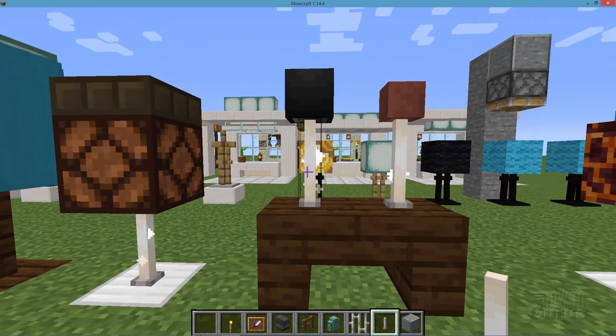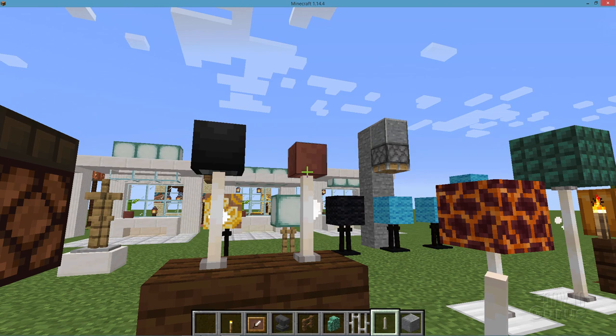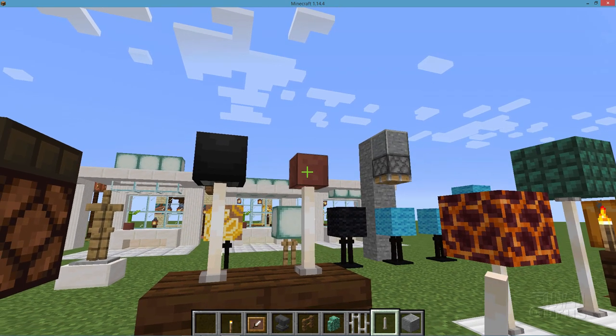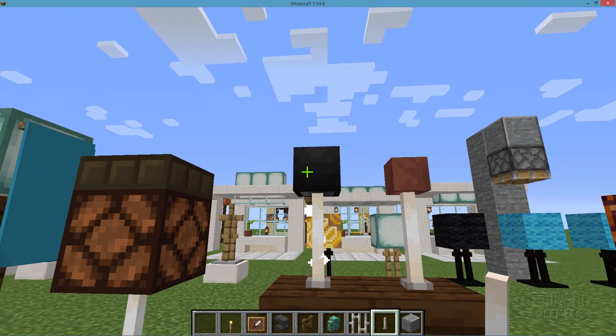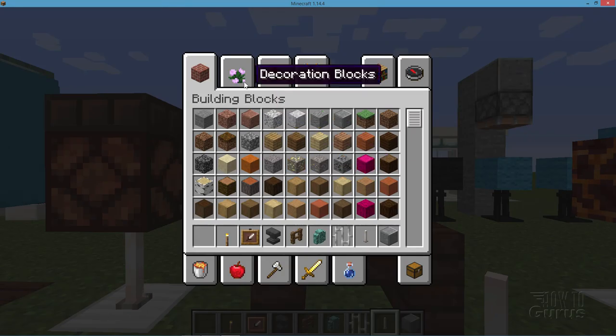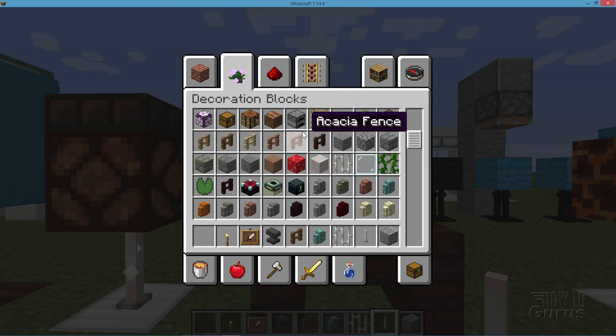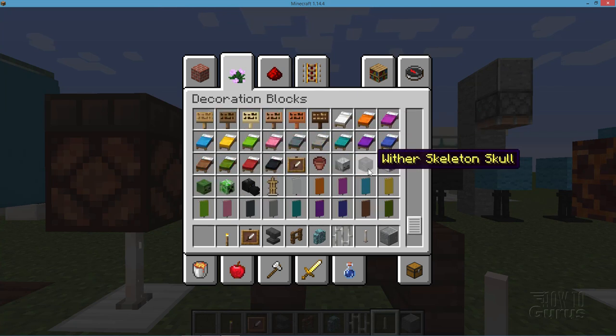Nice little desk lamps — the end rod works very nicely as a desk lamp. This is just a flower pot on top, which gives a real nice look. For a better look, put a wither skeleton skull on — I put it on from the back side so we have just the black front to it. You'll find that in creative mode under decoration blocks. There's also the standard skeleton skull which is white, but I think the black actually looks better. That gives a real nice modern disc lamp effect.